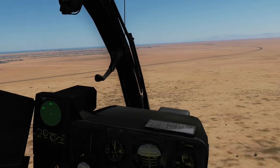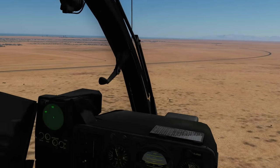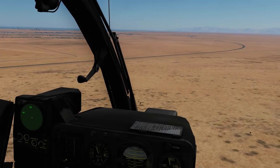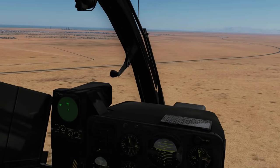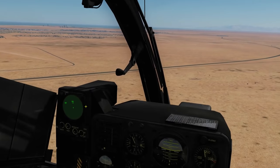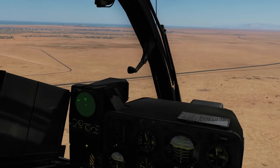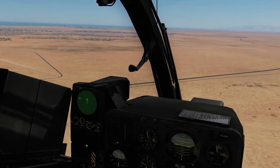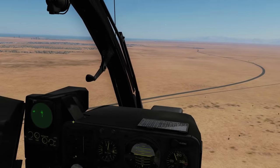We've also got a Mirage on our 12 o'clock now - it's searching for us only, not locking us, so it's on the outer band. Now he's locked us - you can see he's moved to the inner band, there's a tone, and it's got a dash underneath to show he's locking us.